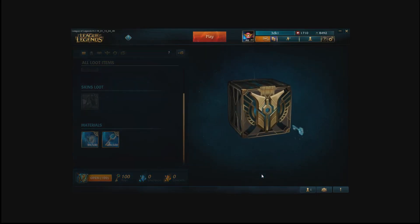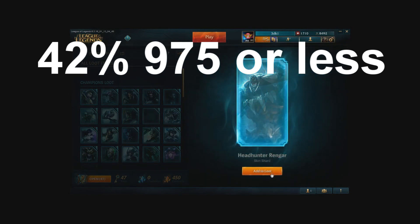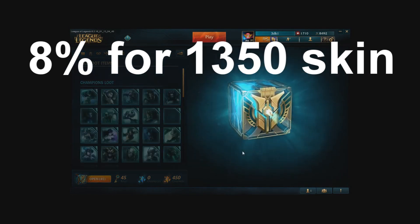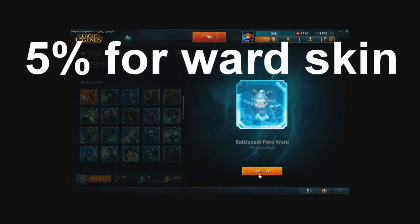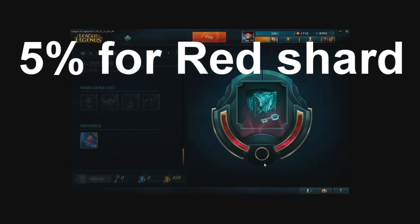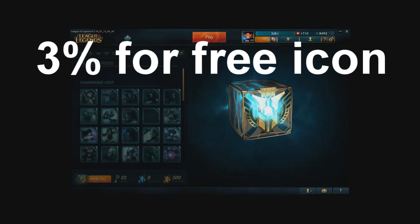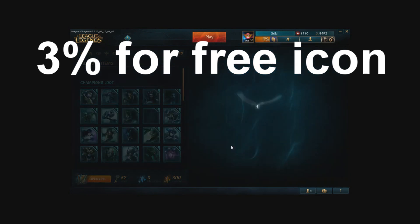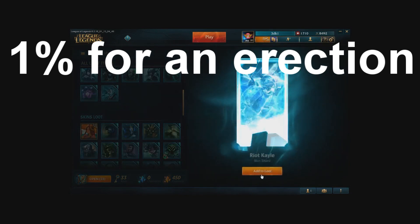I opened up a hundred of these boxes, and here are the statistics. You have a 42% chance to get a 975 or less skin shard. You have a 30% chance to get a champion shard. You have an 8% chance to get an imperial or 1350 skin shard. You have a 5% chance to get a ward skin shard. You have a 5% chance to get a red shard, which is basically a free box and a key on top of your regular shard. You have a 4% chance to get a legendary skin. You have a 3% chance to get 150 cosmetic dust with a summoner icon that does not need to be upgraded — it just gives it to you. You have 2% for an ultimate skin, and 1% for a riot or championship skin shard.